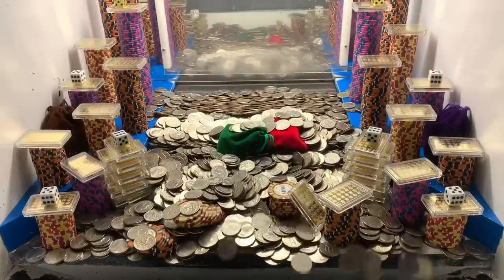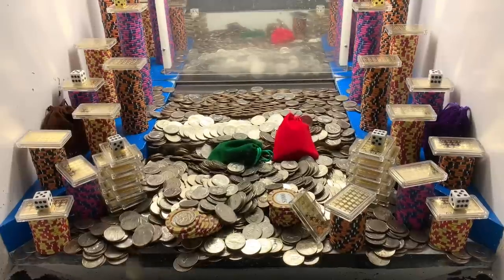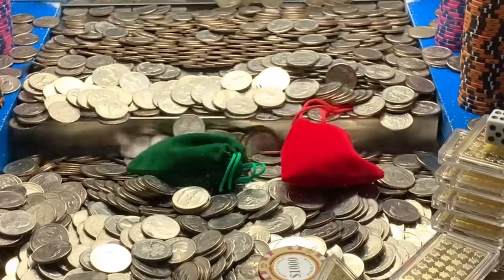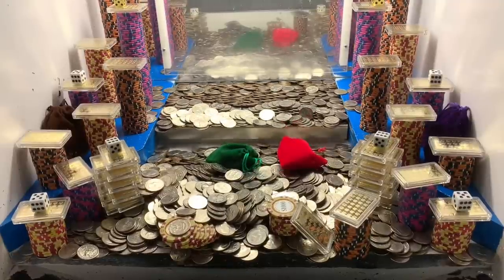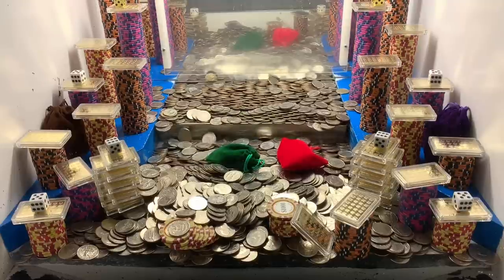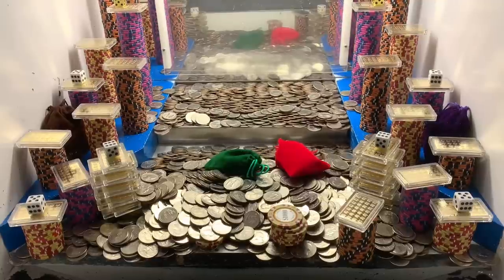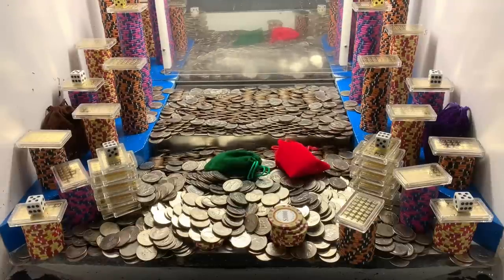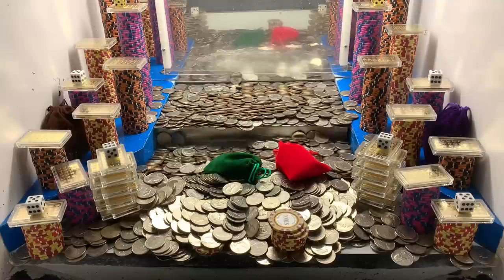Oh my goodness! I was not expecting that thing to crash down that quick! And it had two mystery bags hidden in there — a red one and a green one. That is absolutely phenomenal — that was an avalanche of quarters. We already got some of those $1,000 chip towers to go, and we're about to get a $10,000 chip tower on the right. Got it! It's doing exceptional so far. Another $1,000 chip tower going in the center.